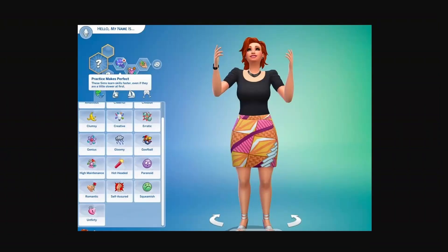The Practice Makes Perfect trait from Week 3 seems interesting on paper, but there is a slight catch. Sims with this trait will learn skills slower at first, but the more they practice a specific skill category, the faster they'll learn it over time. However, if they stop practicing, the buff will wear off — so it's a trade-off. This detail was found by Rex Idogawa over on Twitter, and huge thanks to them for uncovering it.